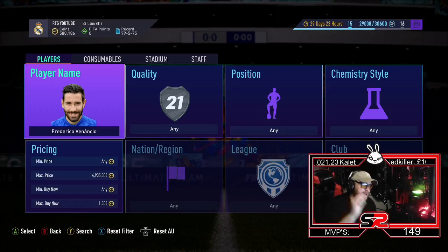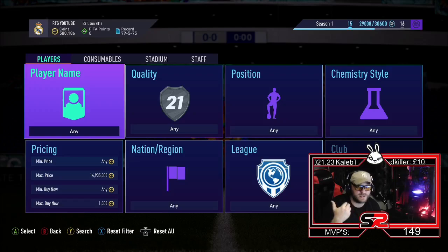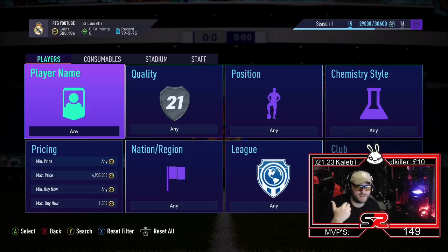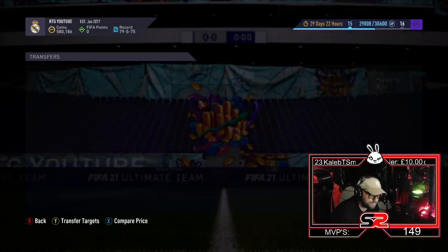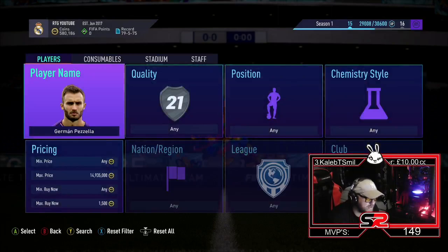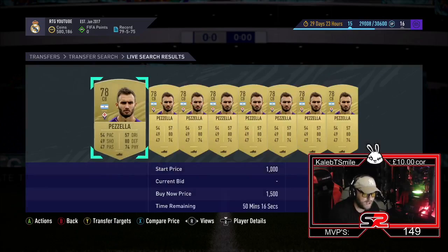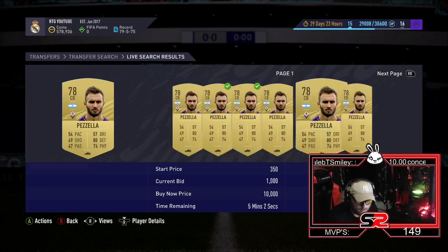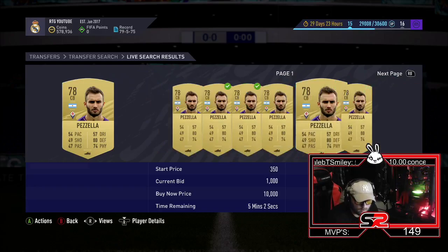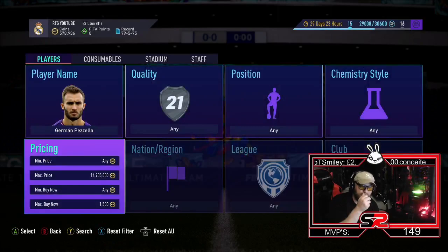I've got two more cards. The next one is Peza — or Pezala — 78-rated, going for 1.5k. They're all around the same sort of price. The cheapest was 1.4k and it already sold, so people want these cards and they're in demand. You can pick these up for like 600 coins if sniping — that gives you 300 coin profit or more. If you don't know how to snipe, leave it in the comments.